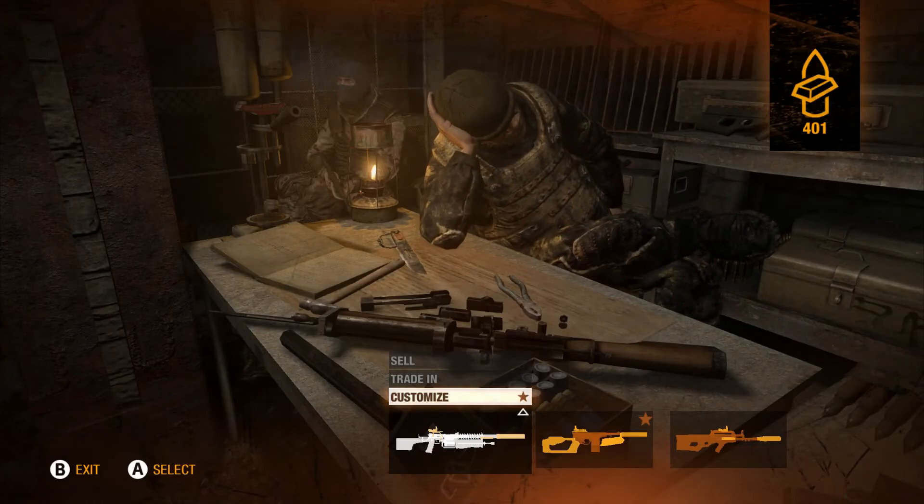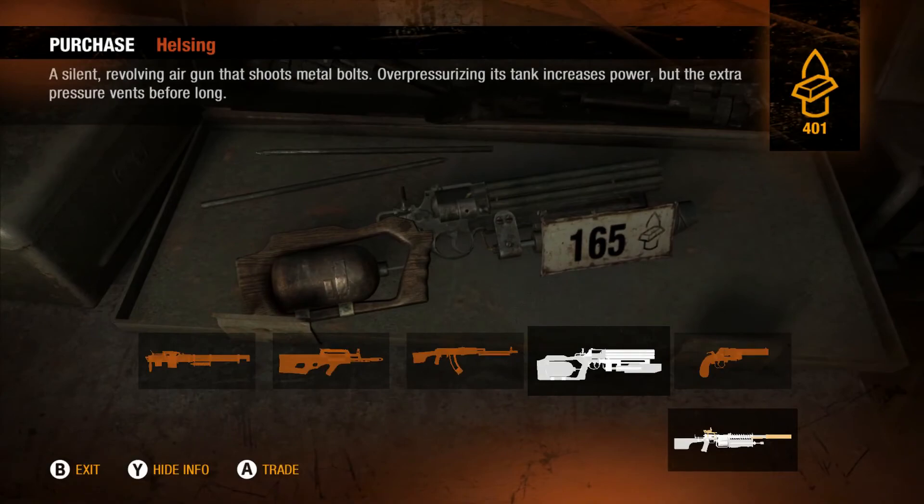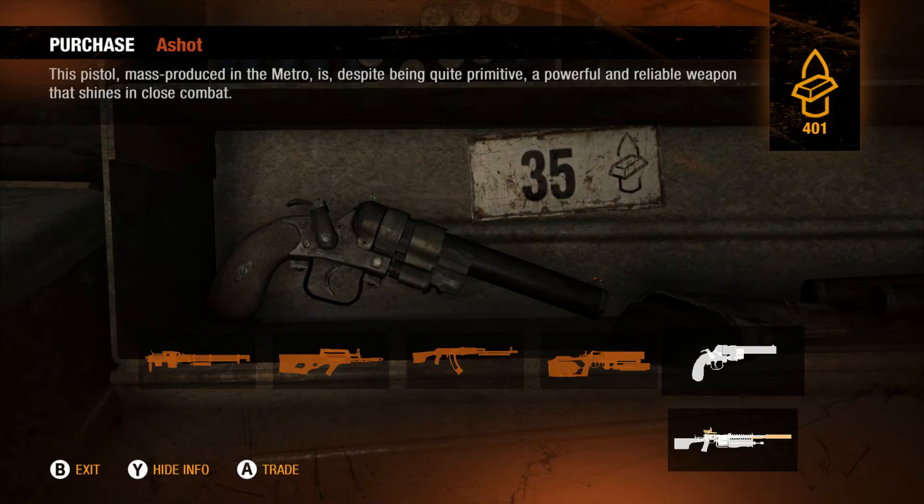I have money for days. But real quick, what do you have? What is this? It's the Hellsing — a silent revolving air gun that shoots metal bolts. Oh! That's the thing we found back when. This pistol, mass produced in the Metro, is, despite being quite primitive, a powerful and reliable weapon that shines in close combat.